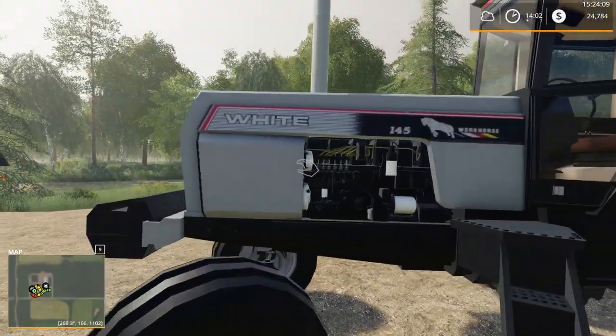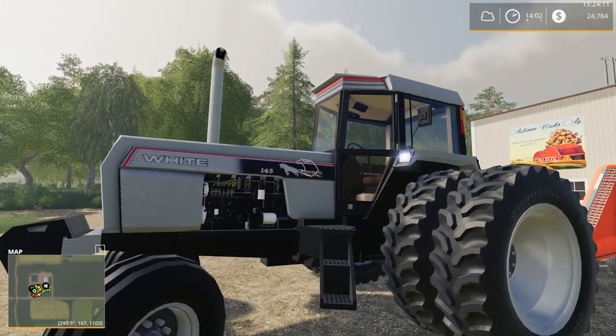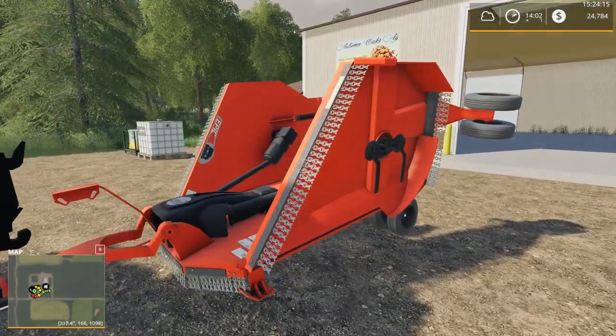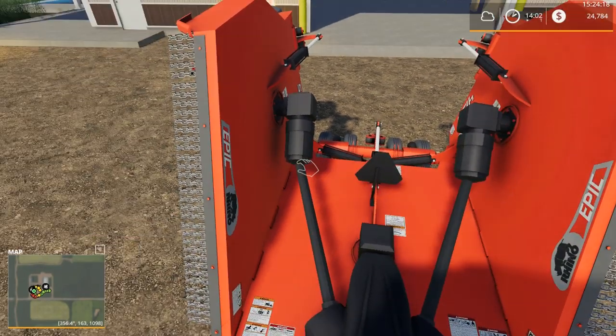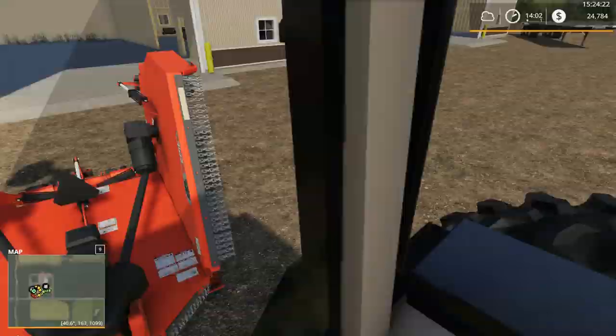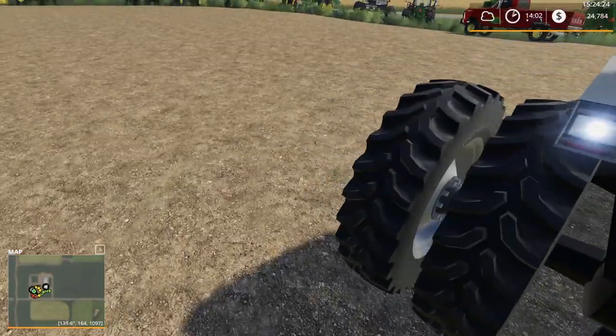We're up at the shop here. We got a White 145 with a Rhino batwing mower — the Rhino Epic, okay, this is the epic one.